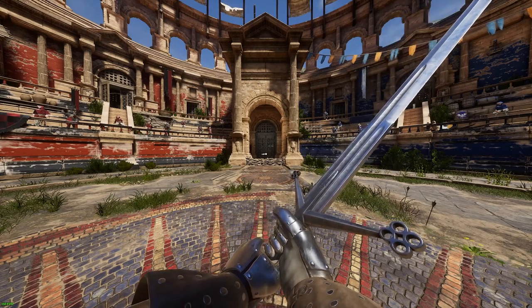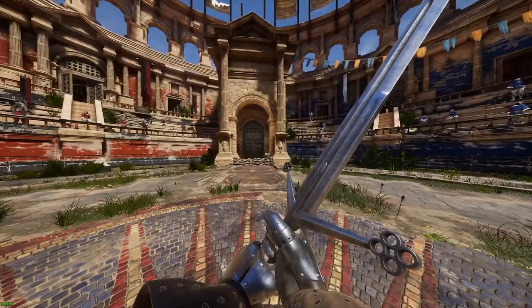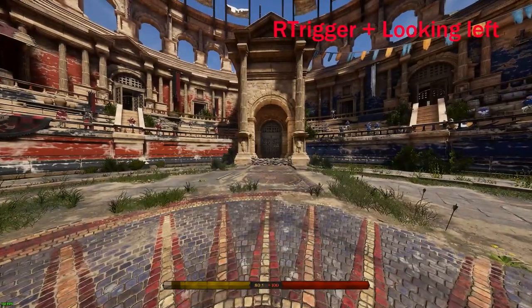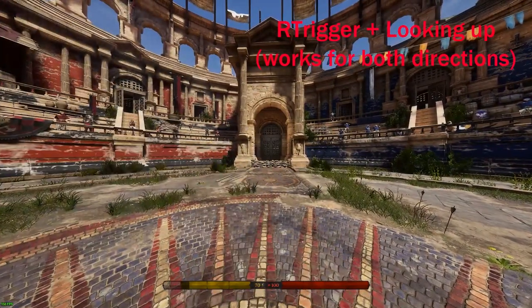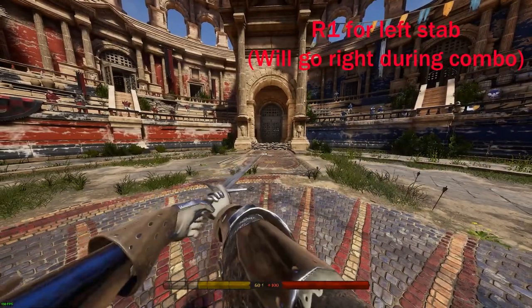So now when you're in a game, it's easy to know exactly what swing you're doing and why using this little thing in the middle. So if I'm looking to the right, I'm just going to do a right horizontal. If I'm looking to the left, I'm going to do a left horizontal. If I look up, overhead; look down, underswing; and the right shoulder does the left stab that we set up before.